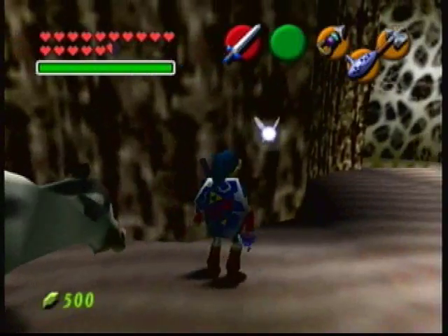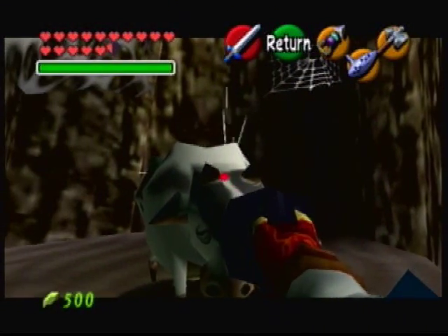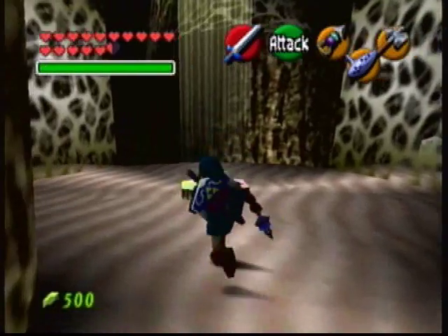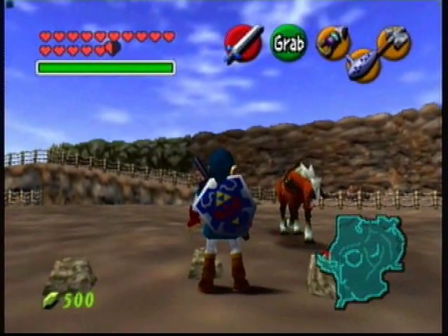Now if I remember correctly, if you have an empty container and you go up to a cow and you use the container, you get milk — it fills your bottle with milk, like the Lon Lon Ranch Milk. I could be wrong on that, but you can't do anything else to these cows. So that's the last one in Hyrule Field.